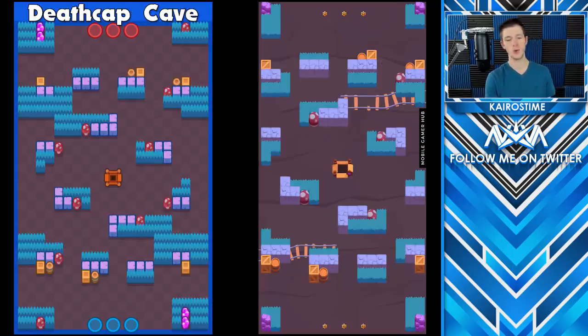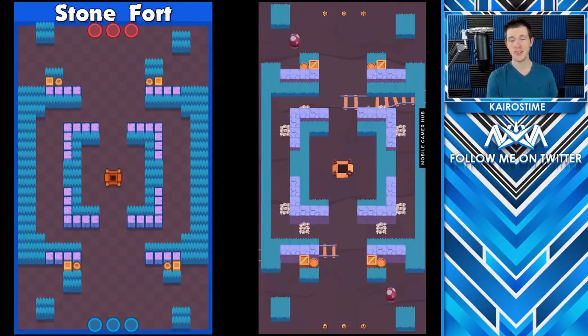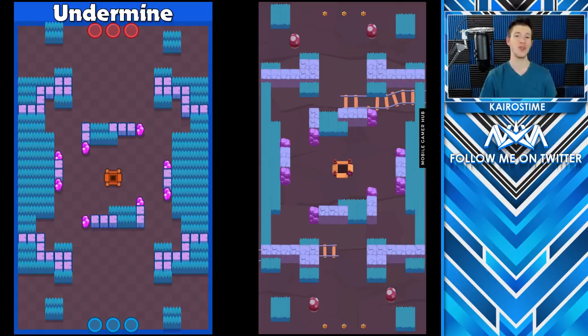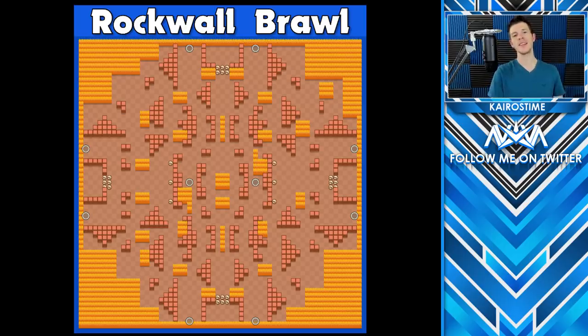Mushroom Cave is being renamed to Death Cap Cave, Deep Hollows is being renamed to Deep Siege, Bone Box to Stone Fort to match the Terracotta Square renaming in Bounty, and Temple Catacombs is being renamed to Undermine. In Heist, Cactus Corral is going to be renamed Cactus Corridor, and in Showdown, Death Valley is being renamed to Rockwall Brawl.